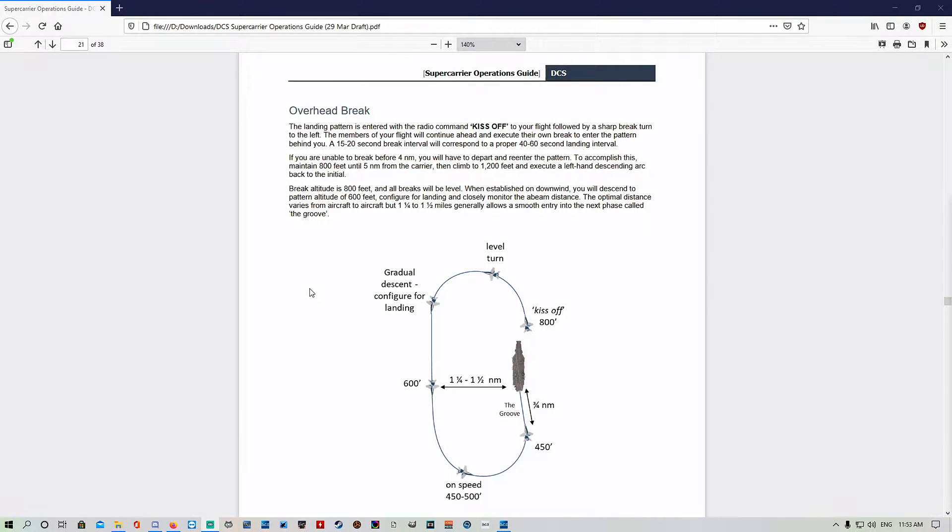Welcome back. Today we're going to go through the next piece of the Case One recovery puzzle — the overhead break. We've just finished breaking the deck, come down from the holding pattern, hooked around, and we're about to go past the carrier and enter the Case One recovery pattern. Let's read through the supercarrier operations guide.